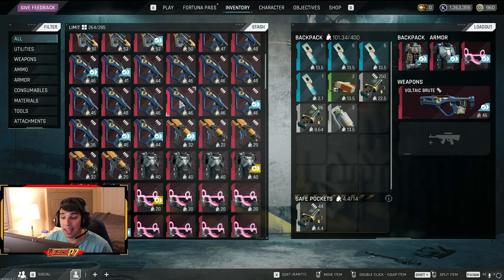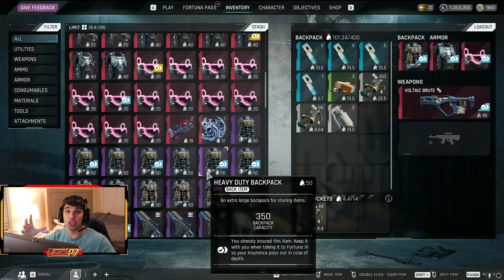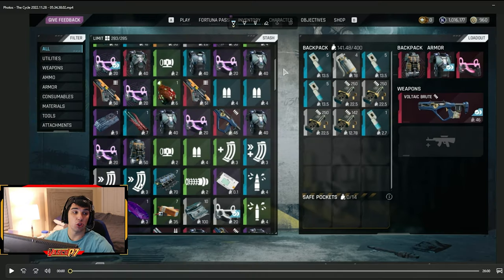The better bag you have, the more money you'll make. If you have an exotic forged bag or even a purple forged bag with reduced weight perks, bring it in — you can make a ton of money. Better gear like an exotic with brutes also gives you a better chance of making it out alive. There are a lot of hostile players on Theris, so you have to be careful and protect your loot.